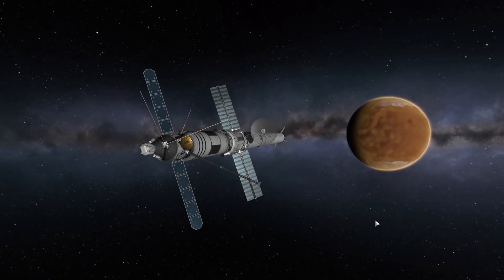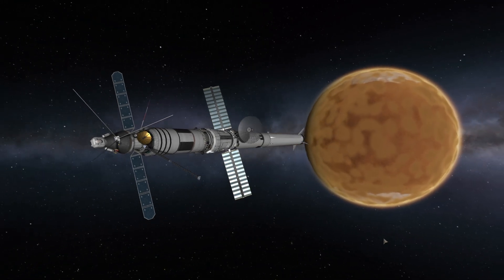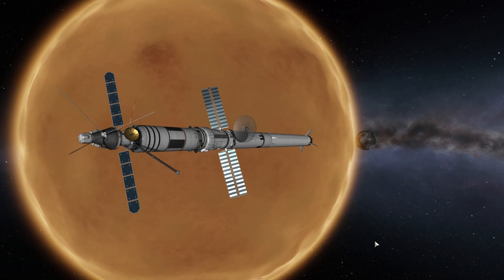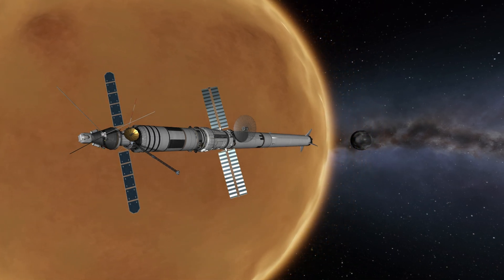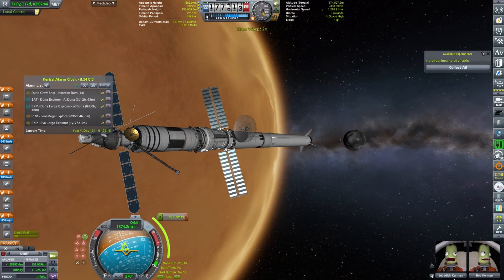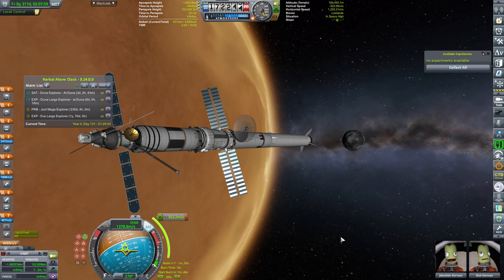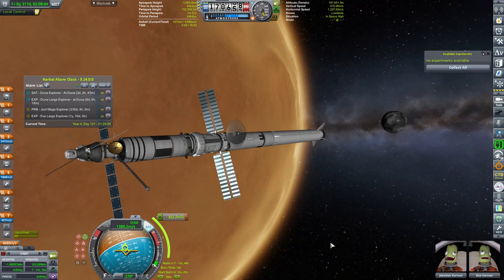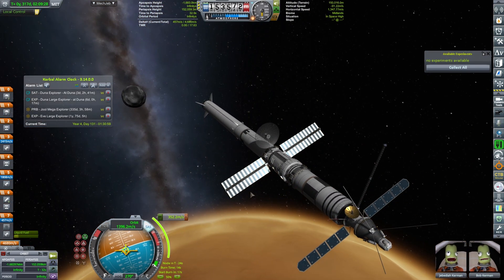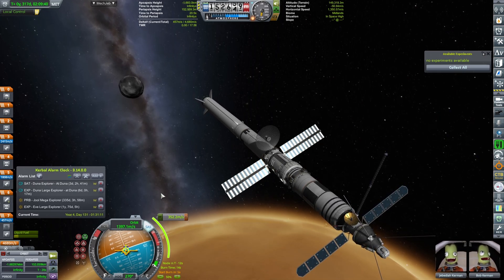Here we are coming closer to Duna — beautiful arrival, glorious. It looks beautiful, but you don't see very distinct features on top of Duna, and that's something that once you see in KSP2 you can no longer unsee it. And hi, Ike — there's Ike as well. Beautiful. We're going to do our 352 meters per second burn, happening in 15 seconds.